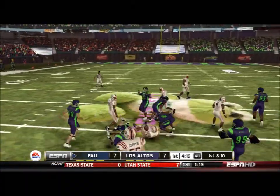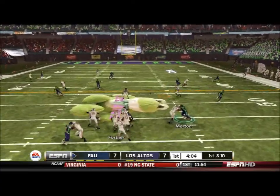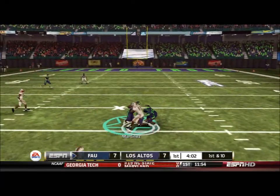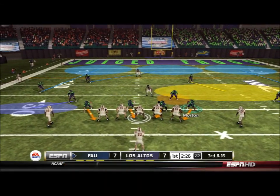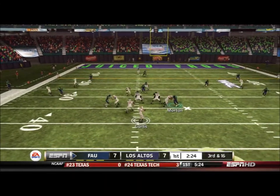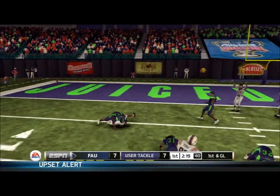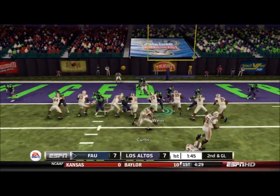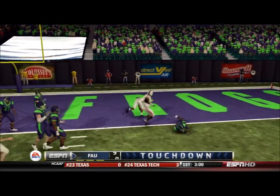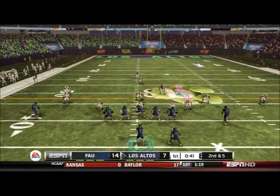FAU runs a nice option zone read up the middle and gets near midfield. Zone read again — this time they fake the handoff and give it to Cunningham. Apparently FAU has a Cunningham on their team as well, and he's pretty good. A nice catch by their Cunningham, very similar to a play we always run for our Cunningham on the slant, and then Jones takes it in for the touchdown. FAU is back up on top and we get the ball back.